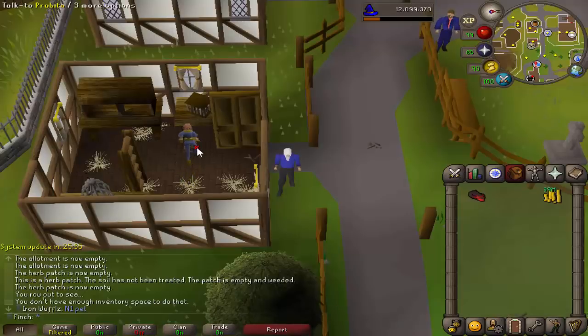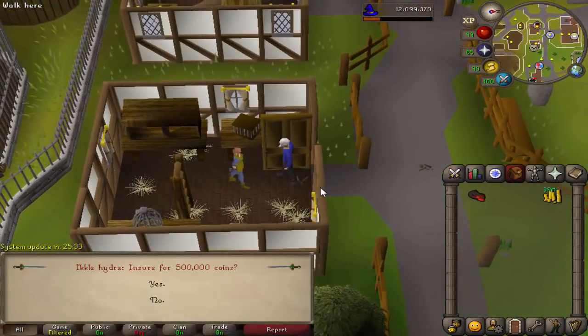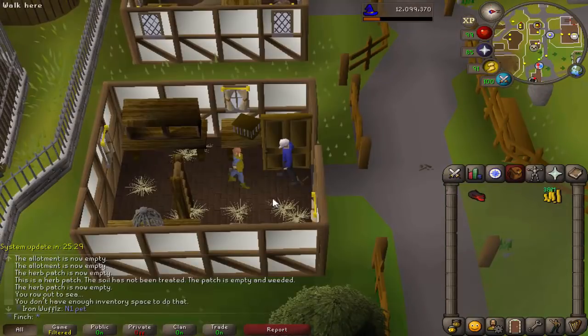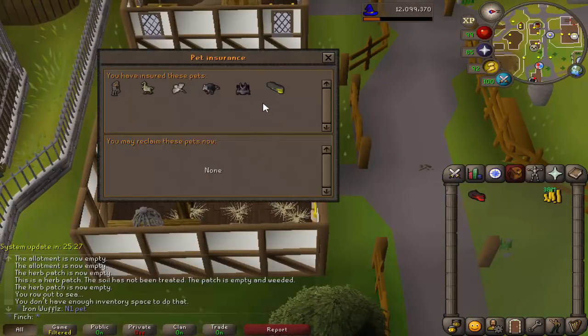Of course, as is customary, you have to come and insure the pet for 500k. And take a look at the pets that I've got overall. Am I missing one? No, I'm not. So those are all my pets — two unique pets compared to my main now, and the Hydra being the pick of the lot.